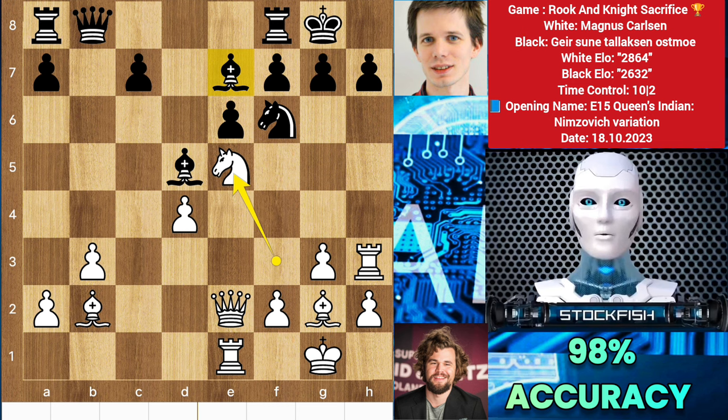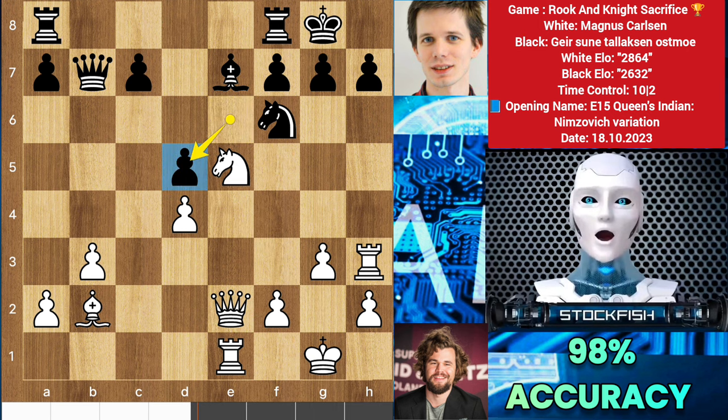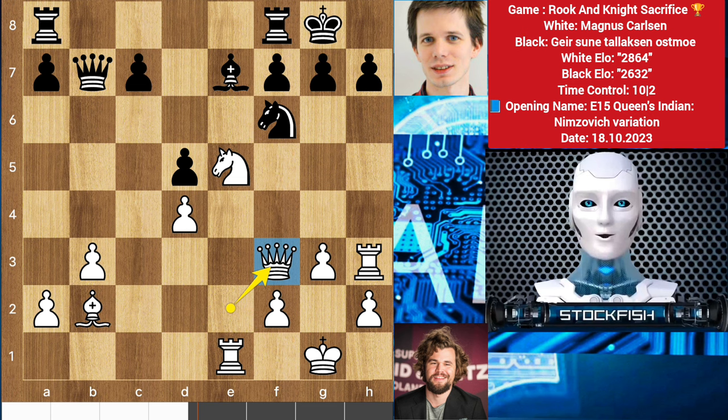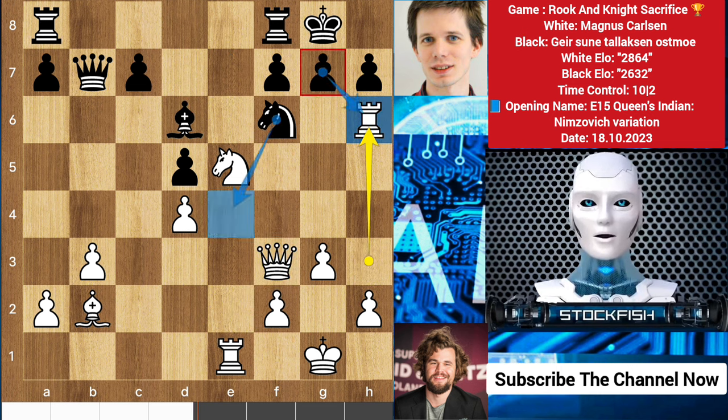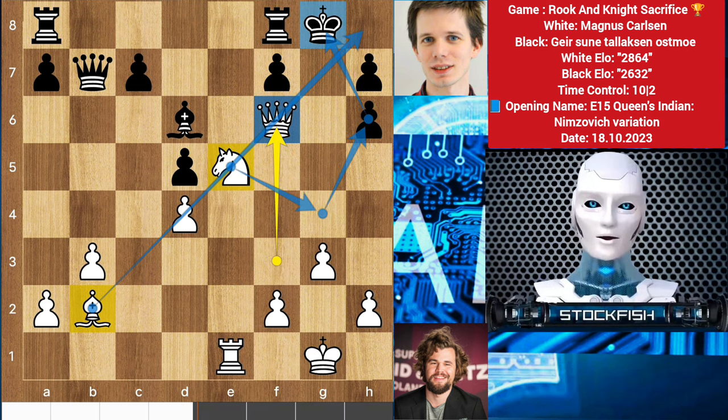So back to the position — we have queen b7, bishop takes d5, and black should capture the bishop with the pawn. Let me show you the variation: queen f3 and play normally. If bishop e6, then white will play rook h6. If black dares to accept the rook, then after queen takes f6, this diagonal has the potential to create a critical situation for black. The knight can maneuver to deliver checkmate.